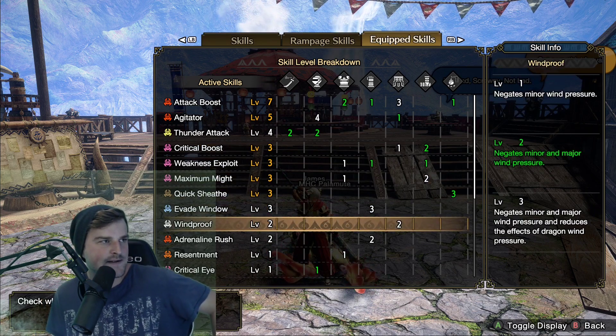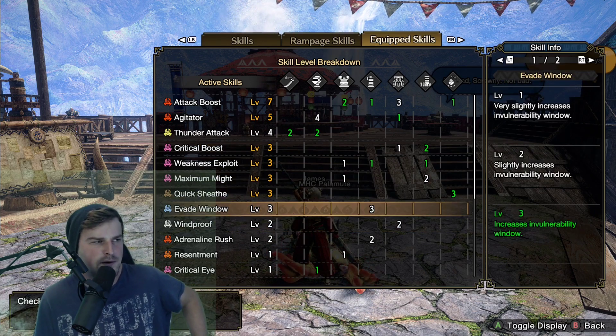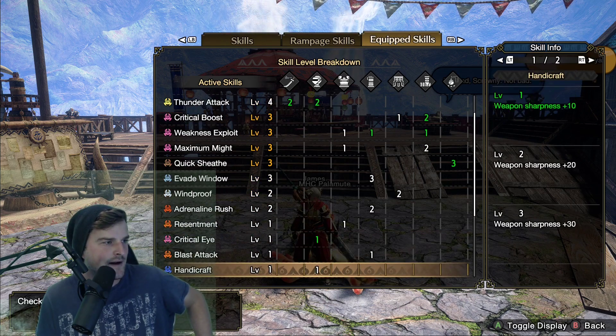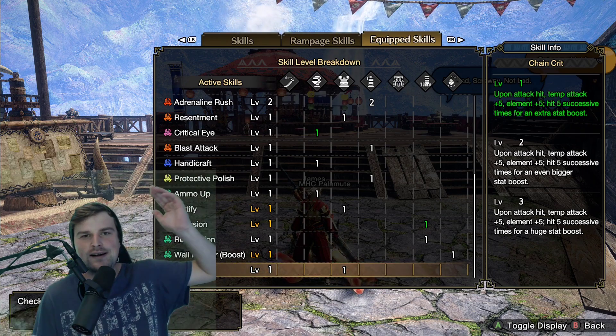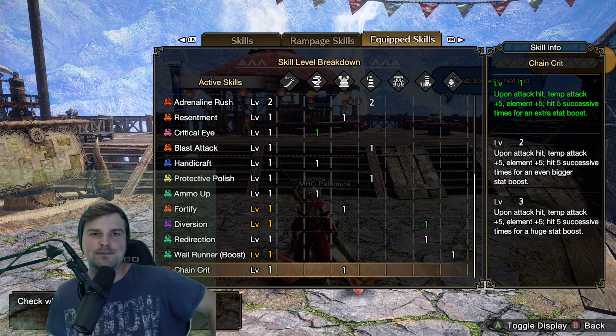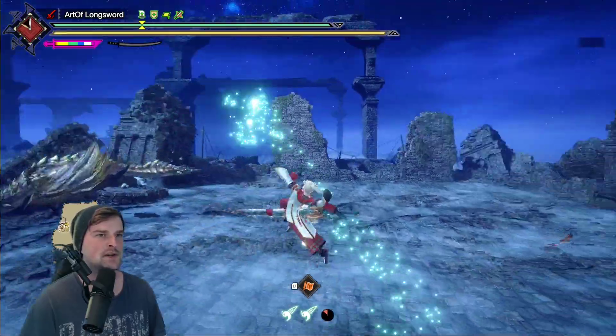Taking on the event quest I missed using kind of a comfy build — we got Evade Window, we got Adrenaline Rush, and apparently a whole bunch of other stuff on this build. I'm sure we're gonna be fine. I hope you enjoy, let's jump in.